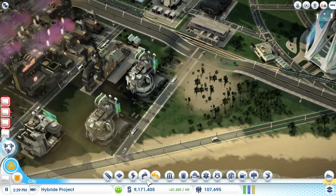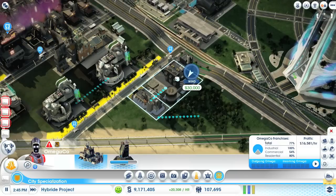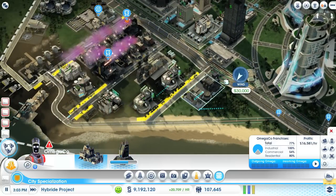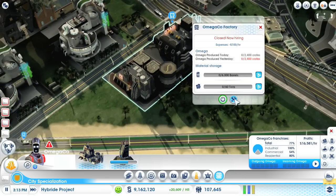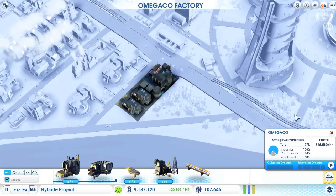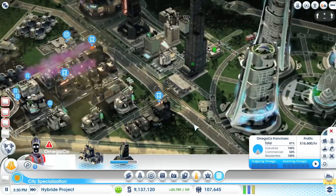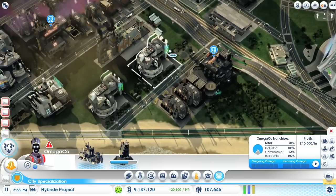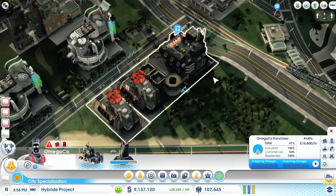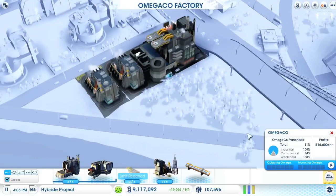I'd like to add another OmegaCo factory — let's see. There's not much space here but probably it is enough. I'd like to increase the density of my industry area. We're actually pretty close to my mega towers, so I should be careful because of ground pollution. Maybe we'll have a bit of space available later to add some more production lines. Let's add some VTOL pads.